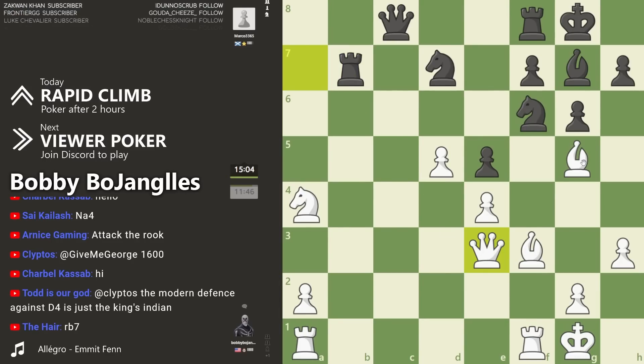They have a bishop pair which they could use in this open game, and I have an outside passed pawn and a pawn advantage here, so we should trade down if we can.